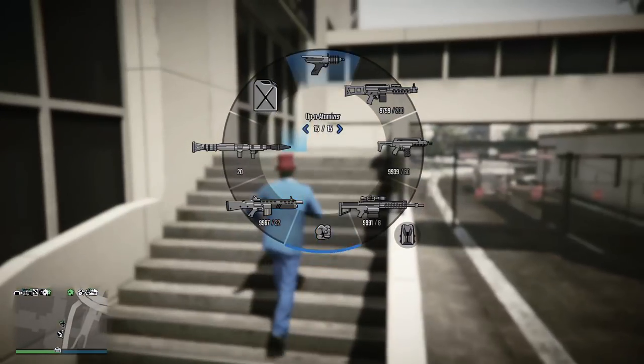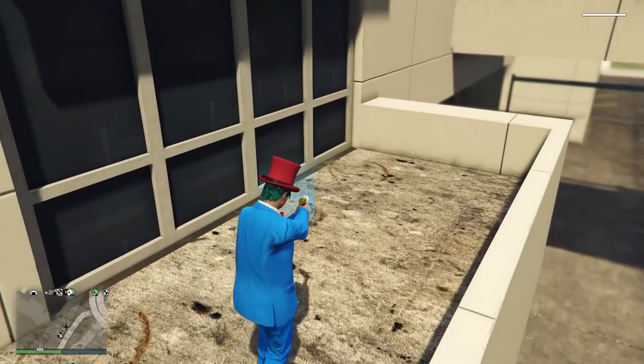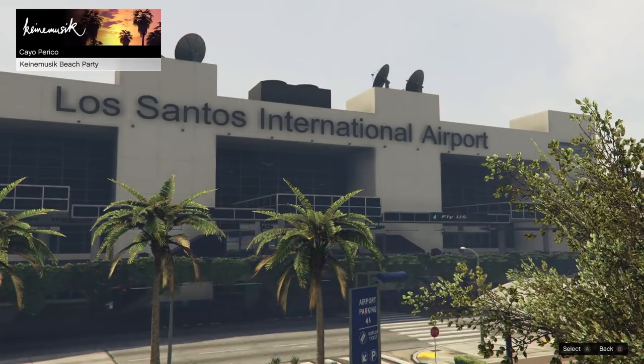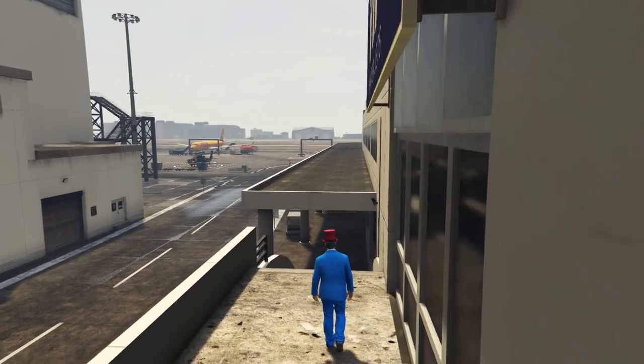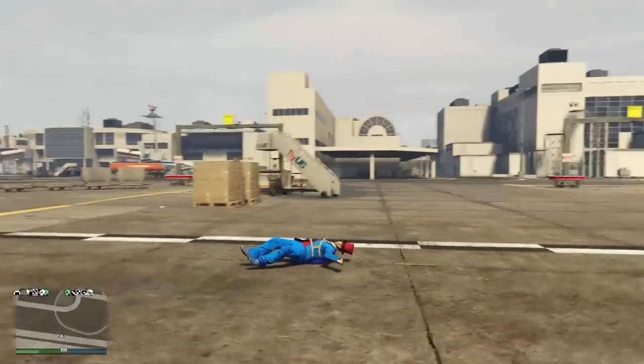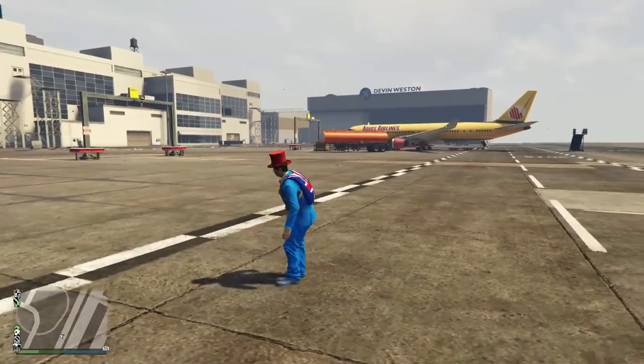Go up these stairs and ragdoll yourself into the blue circle with an Up Anatomizer. If done correctly, your character should fall over during the cutscene. Once that happens, back out of this menu. You should now be unable to ragdoll, and you'll take no fall damage if you have a parachute equipped.